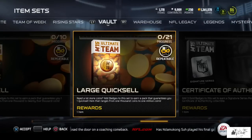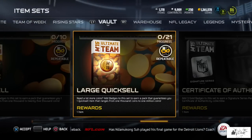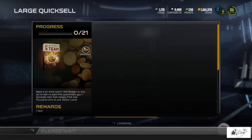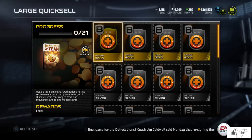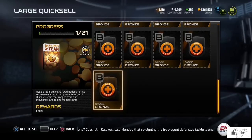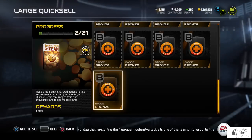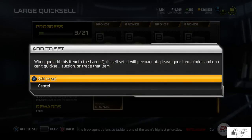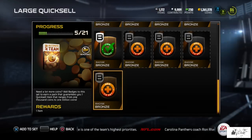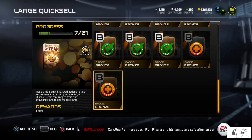What's going on guys, welcome to the very first large Quicksail pack opening of 2015! Hopefully we're gonna start the year off right with this set. If you've never heard of the large Quicksail, this set gives you anywhere from 1,000 to 1 million coins. I have dedicated myself to knocking out this set each and every week this year in Ultimate Team.